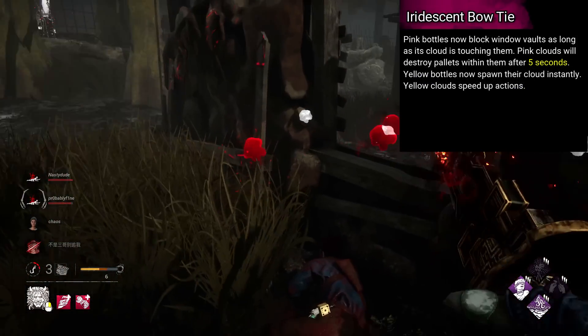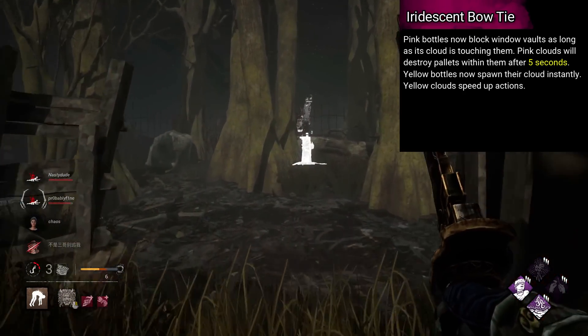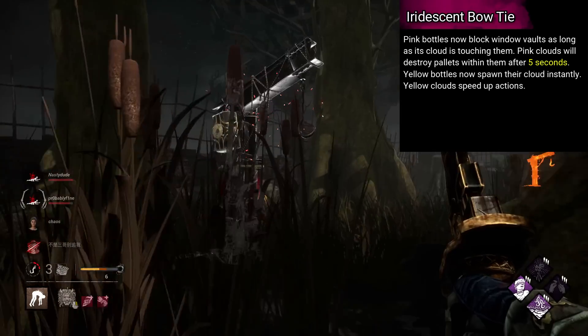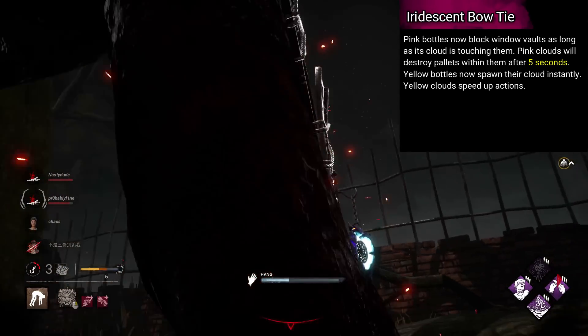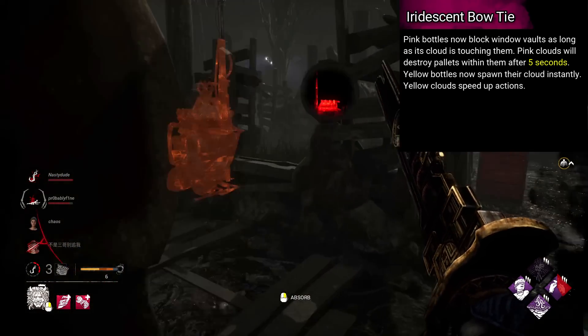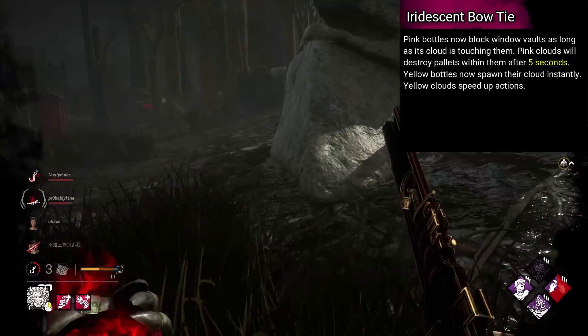Clown's is named Iridescent Bowtie. This one's brutal, but I think it would be fun. Pink bottles now block window vaults as long as the cloud is touching them. Pink clouds will destroy pallets within them after 5 seconds. Yellow bottles now spawn their cloud instantly. Yellow clouds will speed up vaulting and pallet breaking.